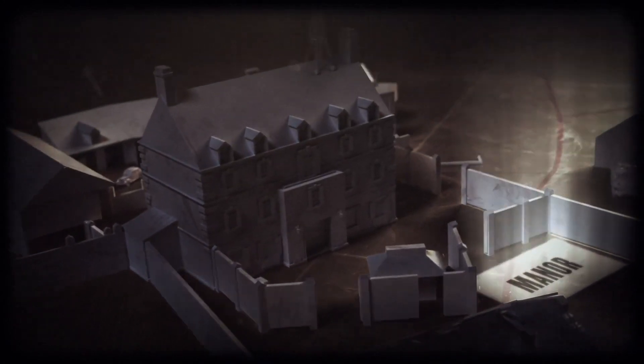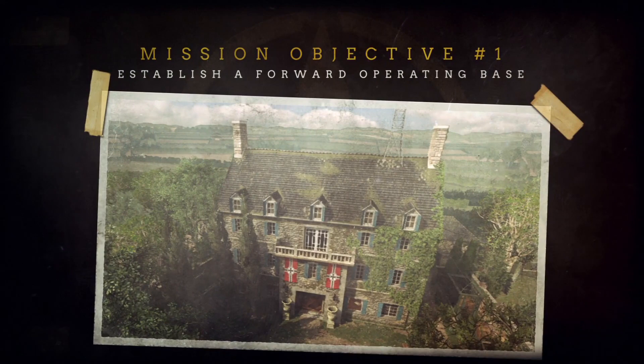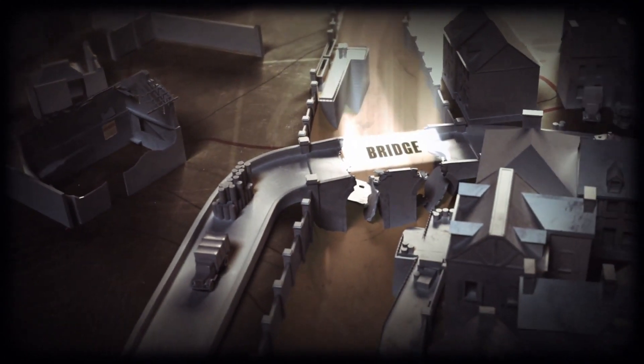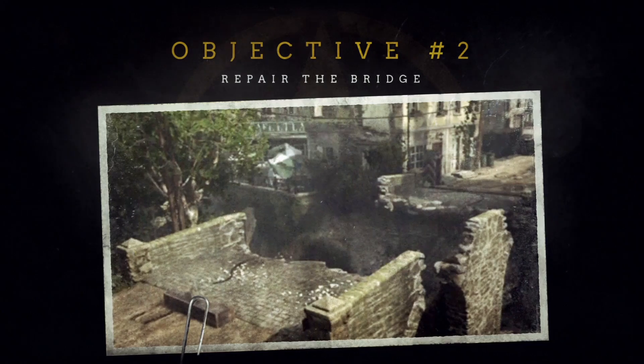Your team will kick off the attack at 0645 and establish a forward operating base at a manor held by the enemy. You'll then advance on the ravine. The enemy has demolished the structure that spans it, so you'll have to bridge the gap and engage with any hostile forces in the area.